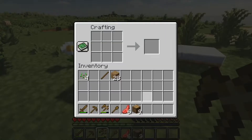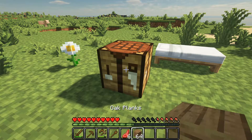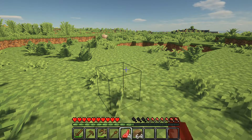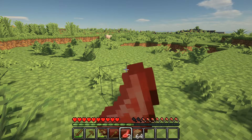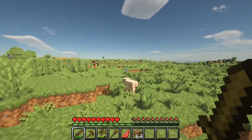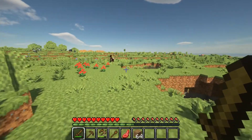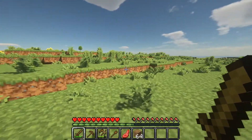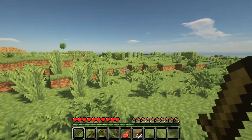Let me get some more resources and start this house up. There's a full stack — let's see what we can do. Raw meat — yummy. That's the only problem with raw meat, you have to eat more of it. I should make a furnace, I just need to get some stone.